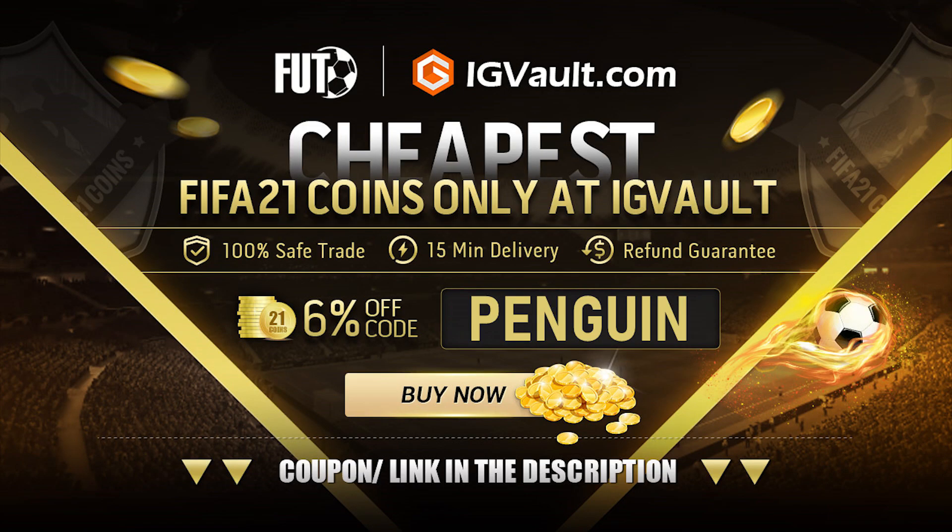At the moment we have got some incredible content available to us on Ultimate Team, but unfortunately in order to complete it you need a lot of coins. If you guys are looking to get some, go ahead and check out my sponsor IGVault.com. There will be a link in the description down below, and using the code Penguin will give you a 6% discount.